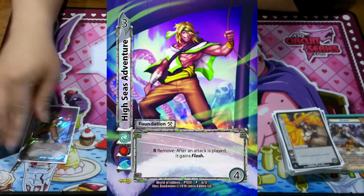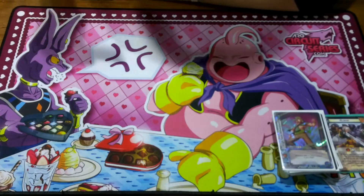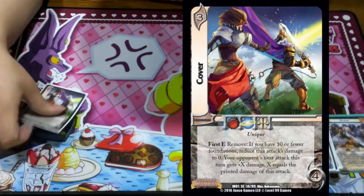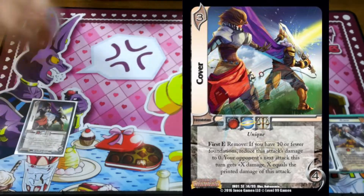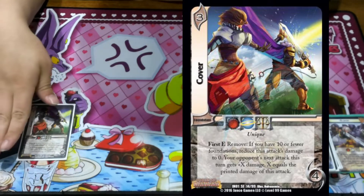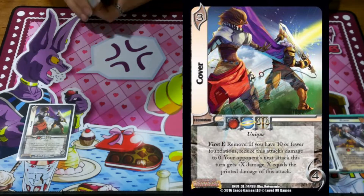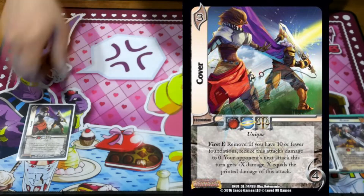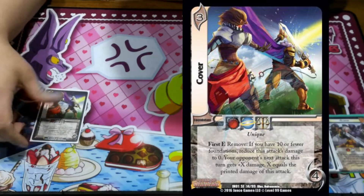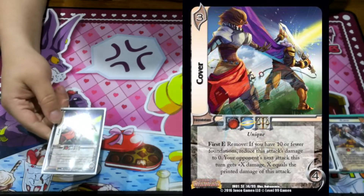We're playing one High Seas Adventure — just remove it and make it a flash attack, pretty simple. And Cover — this is one I go in and out on, because you never know if your opponent has enough attacks left. First D, you remove it: if you have 10 or fewer foundations, reduce this attack's damage to zero, and your opponent's next attack gets plus X, where X equals the printed damage of this attack. So on your opponent's last attack this is fine — remove it, their attack deals no damage, great. But if they have some cheap attack they can commit out for, it might get rough.